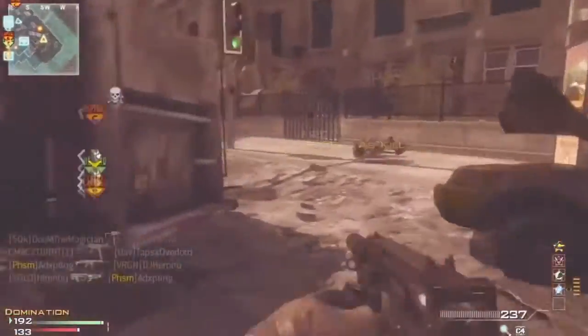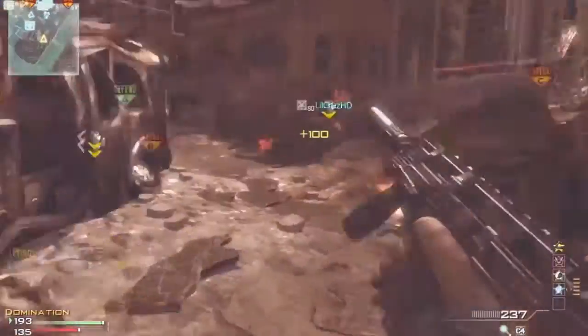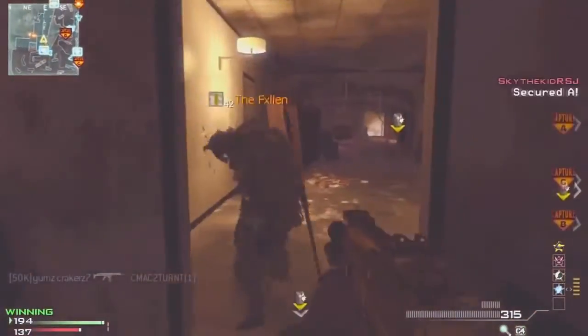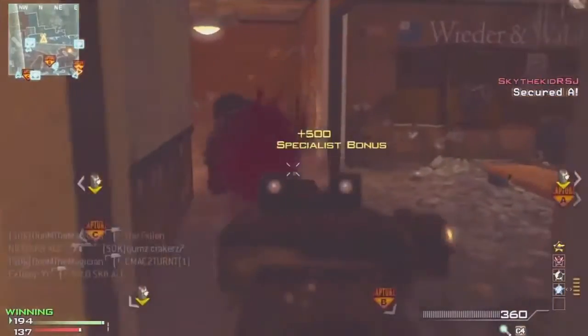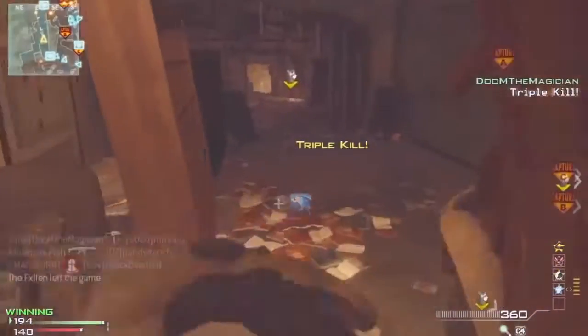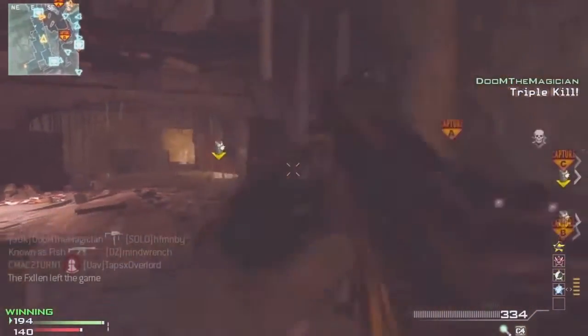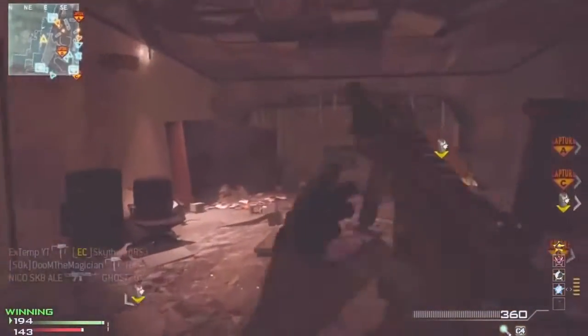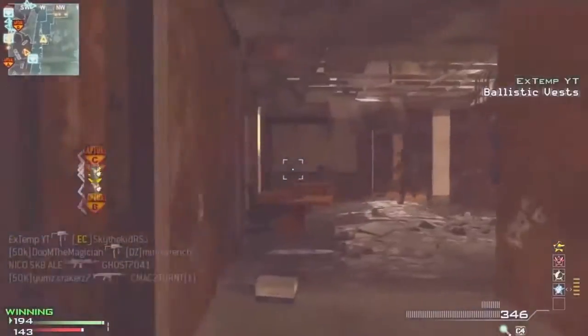You'll notice I drop shot a lot, and the one note I want to make about this gameplay is that sometimes I'll start going around a corner and I'll drop shot immediately. This makes it so that the enemies won't see you too well, especially on Downturn — you kind of blend in. So drop shotting on close quarters maps I would definitely recommend over strafing.